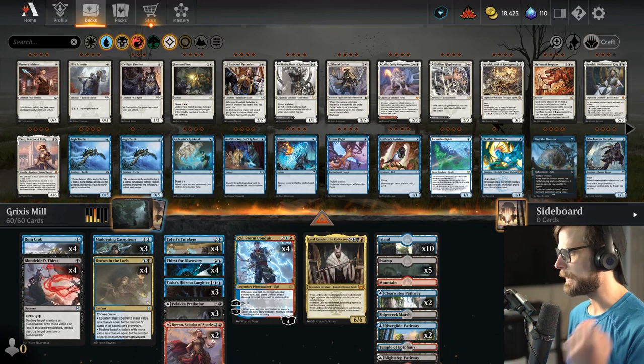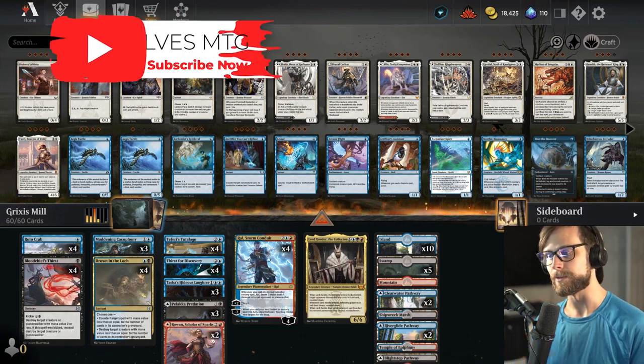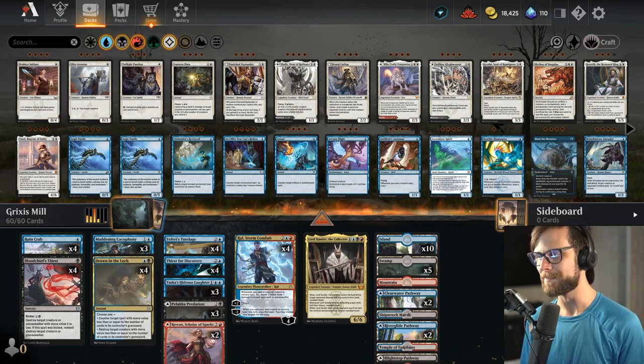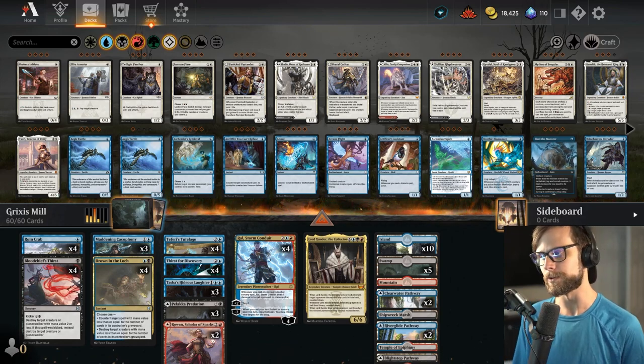Today we are jumping back into Explorer for our flex day with a Grixis Mill deck brought to us by somebody who also suggested a standard deck to us last week — Vampthir. I believe I'm saying your name correctly. I'm calling you Vamp. I do really appreciate it. It means a lot that you would submit these decks to us.